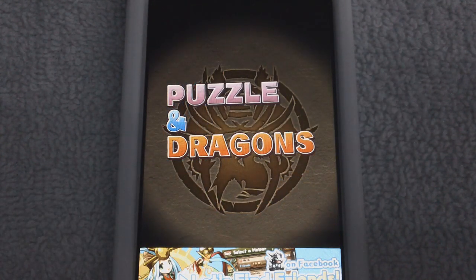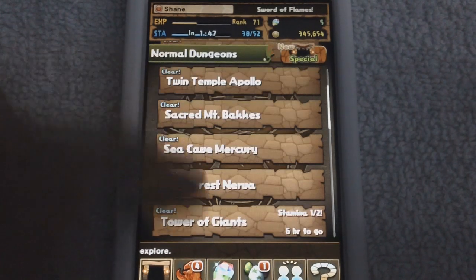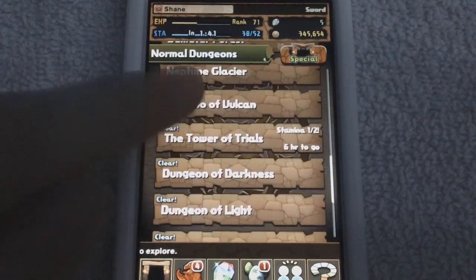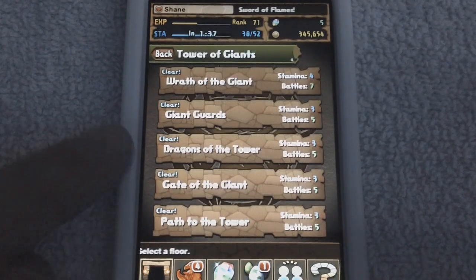There is a specific dungeon in this game that gives out an exorbitant amount of experience, and it is in the Tower of Giants map. The Tower of Giants is found fairly early in the game — about 13 dungeons deep — and inside it is a map called Dragons of the Tower.